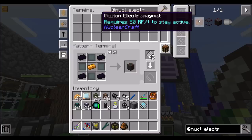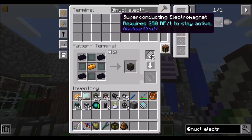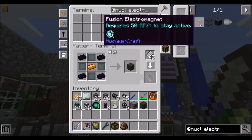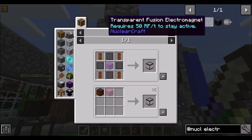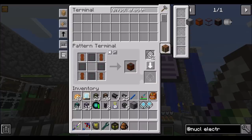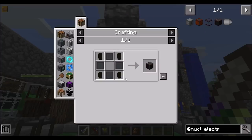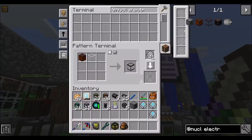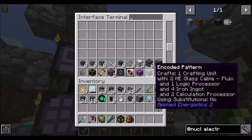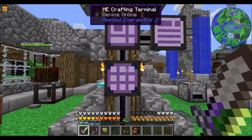The fusion electromagnet requires 50 RF/t to stay active. There's also a transparent fusion electromagnet — you just need a piece of glass in the middle. There's a recipe where you combine the regular one with glass, so it's the same thing. I'm probably going to teach that recipe so we know how to make both the regular fusion electromagnet and the glass version. There's also a superconducting variant using magnesium diboride, but I'm going to hold off on that because I'm not sure if I need it.